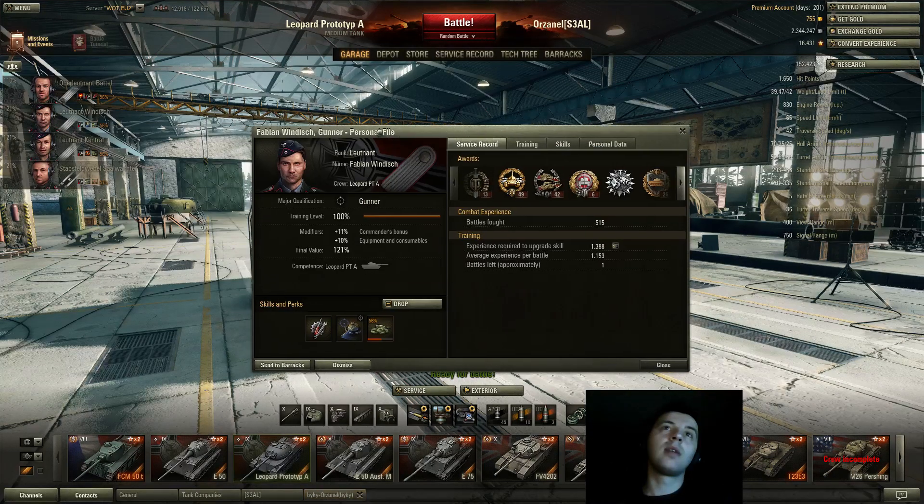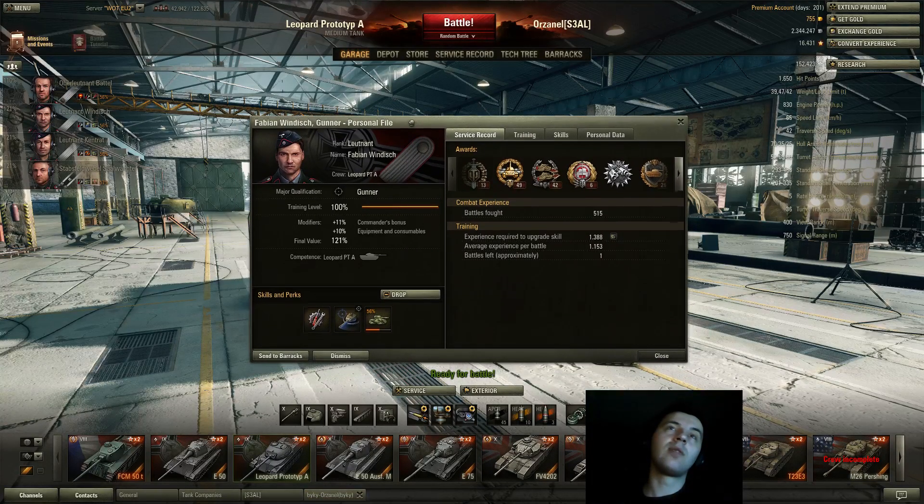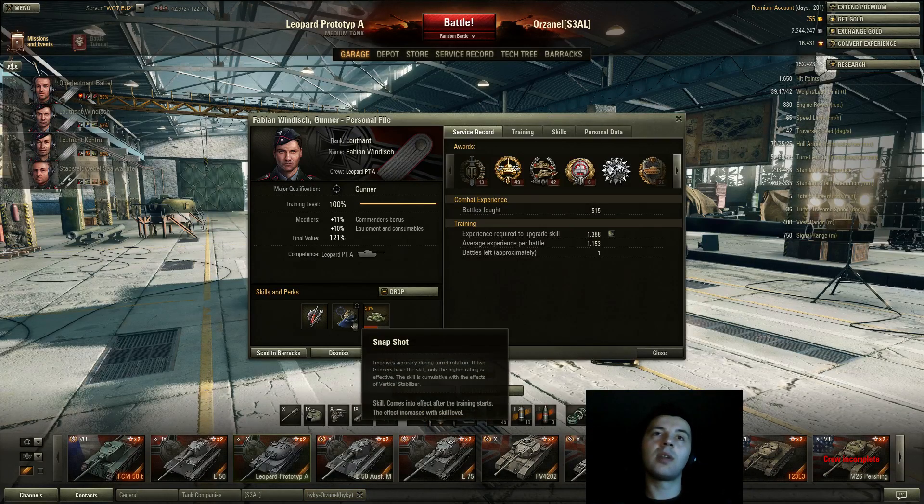On the gunner, I have Repairs. I recommend having Sixth Sense on any tank — maybe except scouts because they can't really take a lot of shots — but on medium tanks, heavy tanks and tank destroyers I recommend Sixth Sense and Repairs as the first skills. On the gunner I got Repairs and Snapshot.